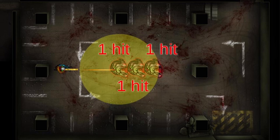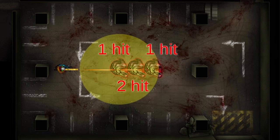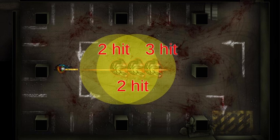The third zombie is also hit and the bullet explodes, and the surrounding zombies are also damaged. In this way, each bullet damages the zombie multiple times.